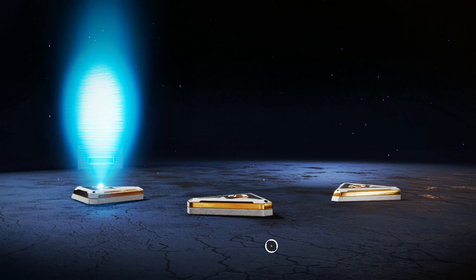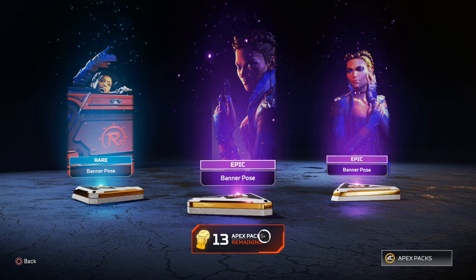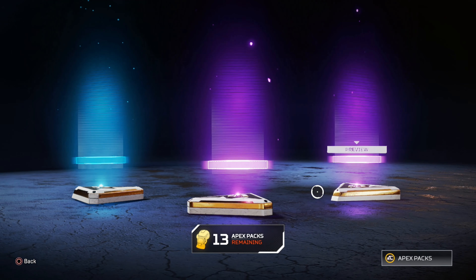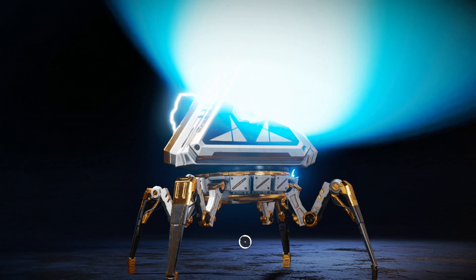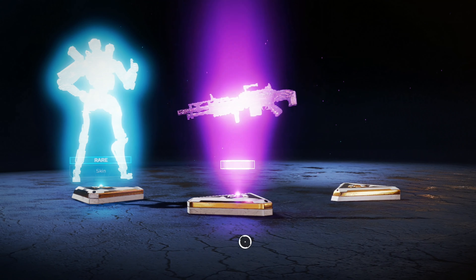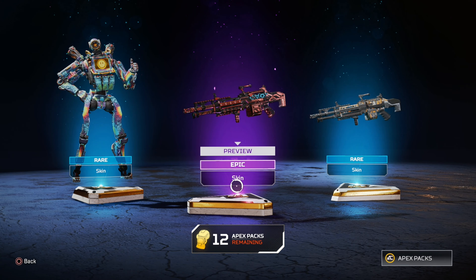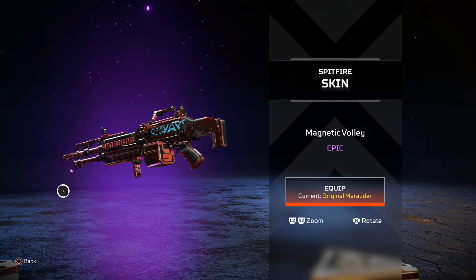Two epics, let's go. Loba, Loba, Loba - a banner pose. I wouldn't even use Loba but sure, why not. Spitfire - do I have a Spitfire skin? Oh yeah I do. This one's pretty dope though, I might just put this on. That's pretty cool, I don't think I really like the one I have anyway.